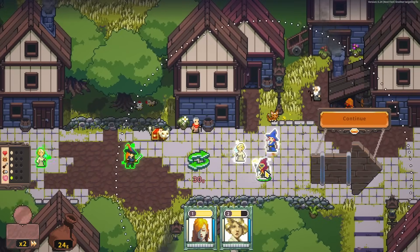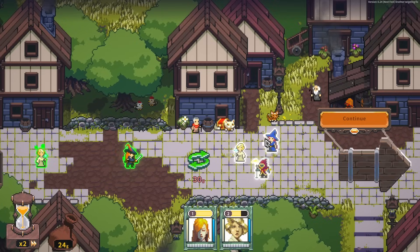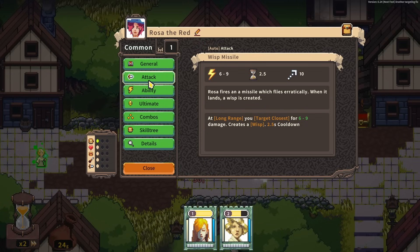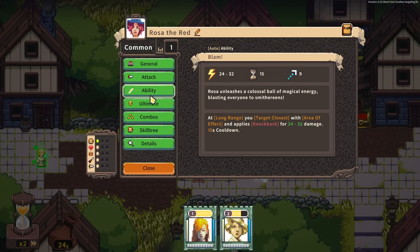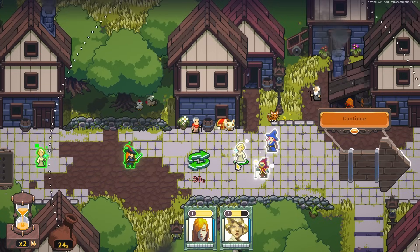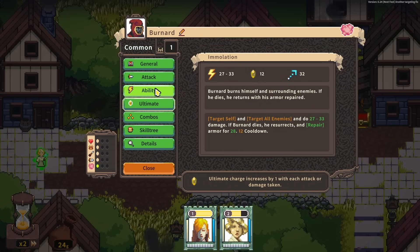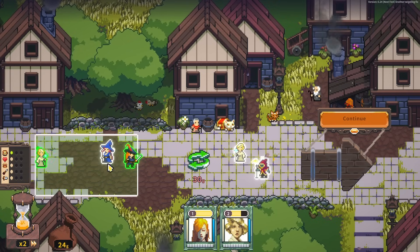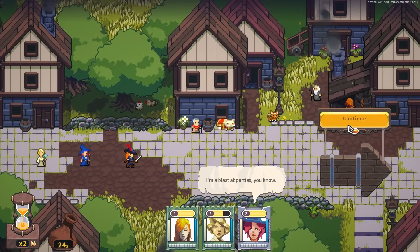Continue on. We can pick up a Bernard — I'm assuming a Pyromancer — or Rosa, a Witch. So what does the Witch do? Missile flies erratically, when it lands a Wisp is created, so possibly a summon? Colossal Ball of Magical Energy blasting everyone to smithereens — long range, target closest, area of effect, knockback. Each Wisp zips towards an enemy, detonating on impact. That's kind of a fun combo. I think I'm going to go for the Witch, even though she's just a common.